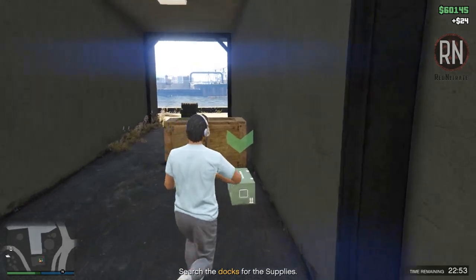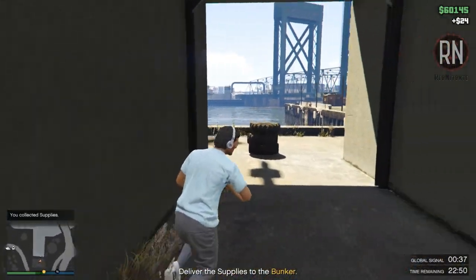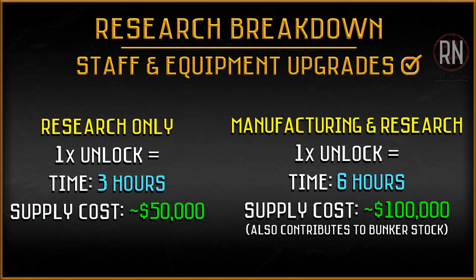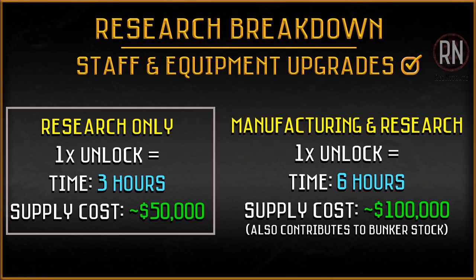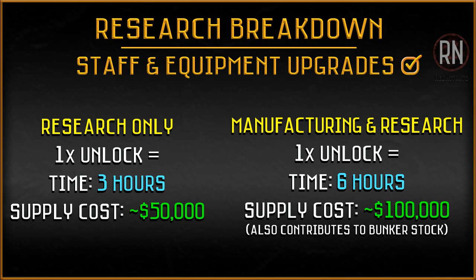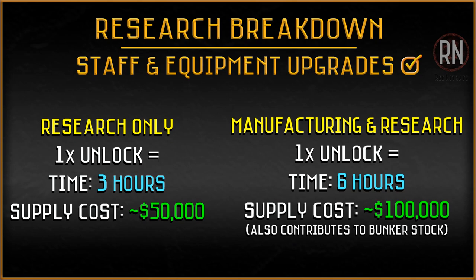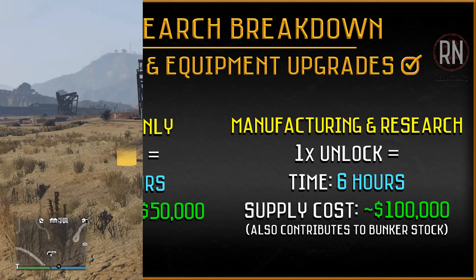Once you've got some supplies squared away, your technicians can get to work and start researching your first project. When your staff are focused on research alone, it will take three real life hours and about 50k — or two thirds of a bar worth of supplies — for every item to unlock. When split between manufacturing and research, it will take six hours and about $100,000 worth of supplies per project, but that does add to your bunker stock as well, which you can sell and earn a bit of money on the side.